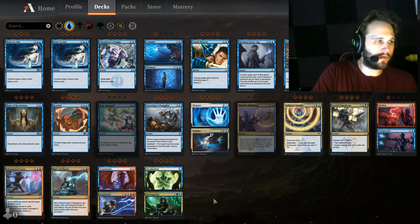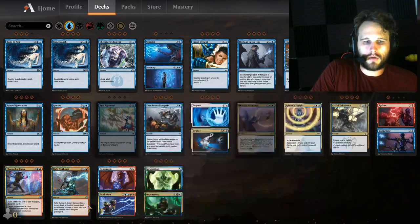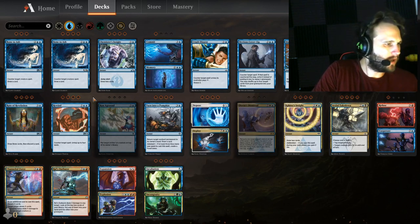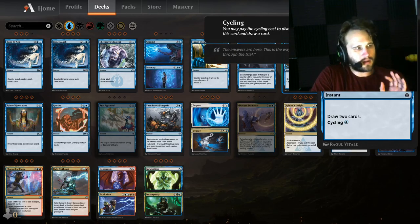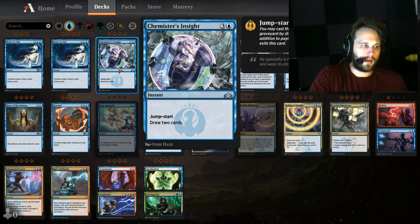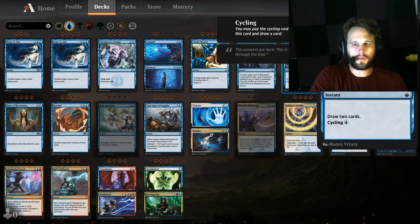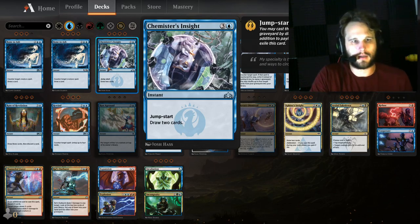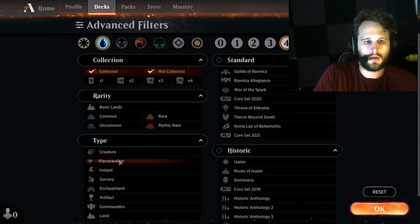Let's look at the instant four-drop spells. Hieroglyphic Illumination is probably the best one because it does it twice. Bone to Ash and Rewind are also options I want to experiment with. Chemister's Insight and Hieroglyphic Illumination go in the same category — the difference is Hieroglyphic Illumination is better against aggro and Chemister's Insight is better against control because you can cycle it early and add more value late. If you're going against a counter deck, sideboard out your three Chemister's Insights and sideboard in this — that's a crazy amount of value.